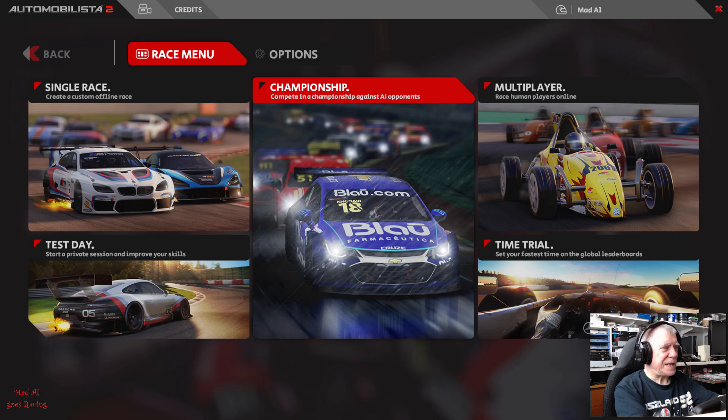Here's the 1.2.0.5 changelog. General fixes: fixed championship editor not correctly loading session weather settings from template or existing championship slots; fixed error which resulted in saved custom championships having weather slots shifted by one slot; fixed custom championship name not persisting when returning to editor; fixed issue where session settings for a round would be reset when changing track; fixed time and weather progression settings from editor not properly persisting in saved custom championship; fixed stock car 2020 race 2 scoring UI and HUD; added text to weather forecast entry of session race settings to indicate if real weather will use historic data or current live weather forecast.